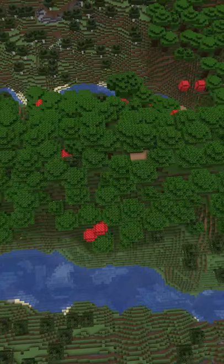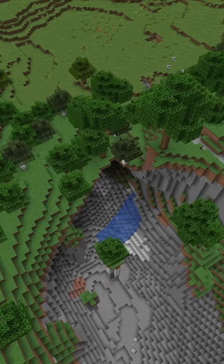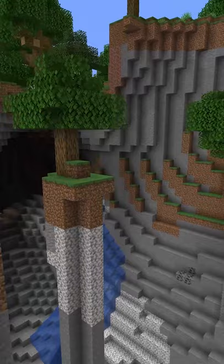Biomes can also be large islands with a river surrounding them, kind of like a moat, and world generation in general is completely different. You'll be able to find huge cave entrances that might have floating islands with trees in the middle, and so much more.